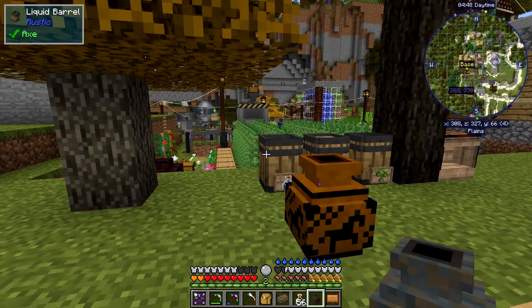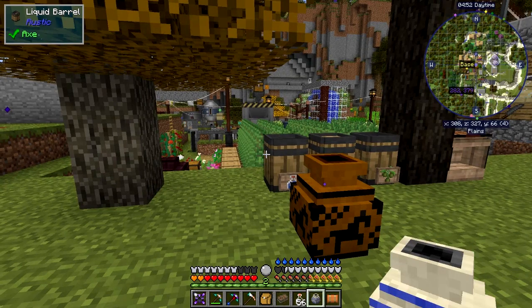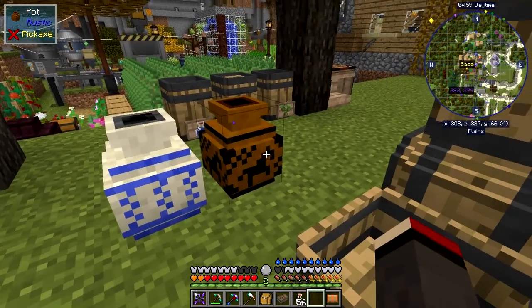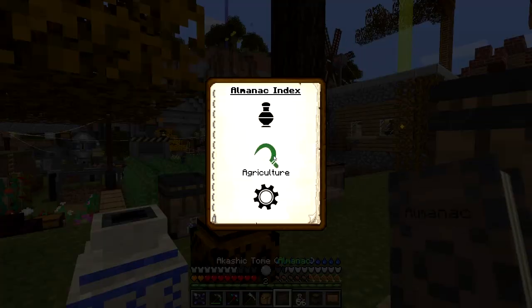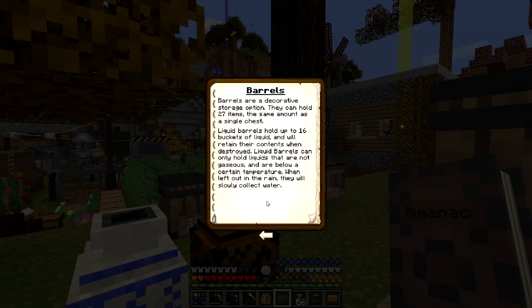So we've got all sorts of designs — gray and light colors, some with horses on them. Those are basically storage units. The next one in the selection is the barrel, so let's look at the book again. The barrel is exactly the same as the other storage items.